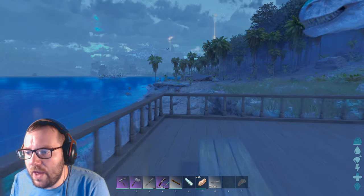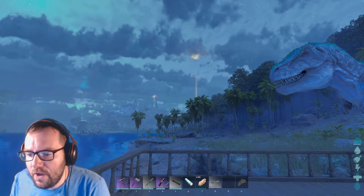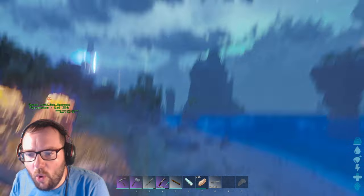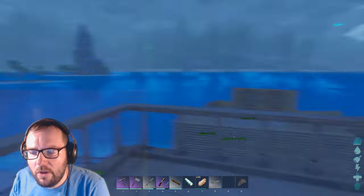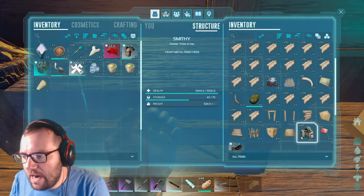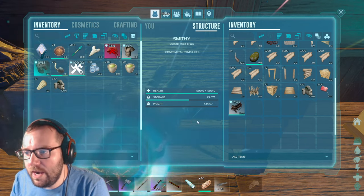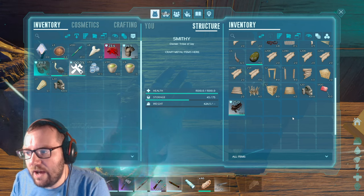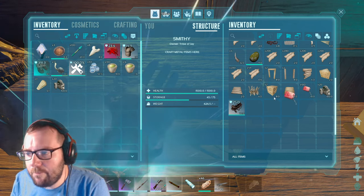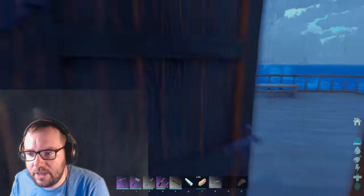Over there we've got a 130 female and a 135 male — I've checked, they are opposite genders. We're gonna see if we can tame those up. I've crafted 40 generators and we're gonna take 20. Hopefully that's enough, if not we'll always get more. We've also got plenty of gasoline — we're only gonna put about two things of gasoline in each.